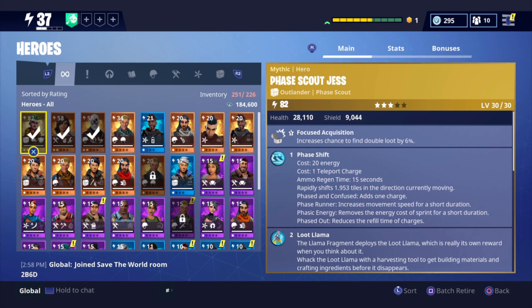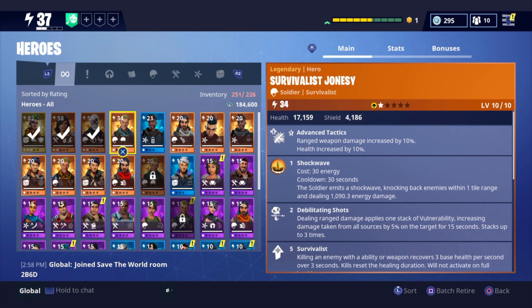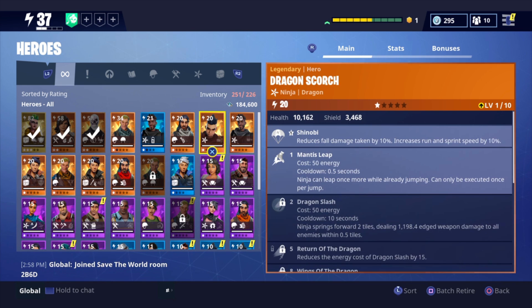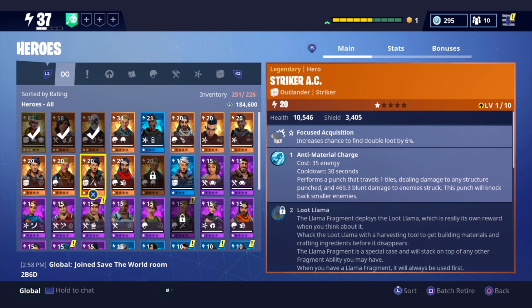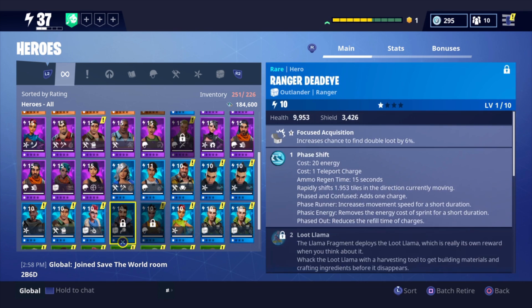Now let's go to Heroes real quick. I have Faced Scout Jess — my very first Mythic in this game, got it from a Super Hero Llama, pretty cool. We have Electro Pulse Penny, Trooper Jonesy which I actually use right now — he's Urban Assault so he's super good. Survivalist Jonesy — I think we have two of these. Right when the game first came out I used Blue Streak Assassin Ken all the time. Centurion Hawk, Dragon Scorch, Fleet Foot Ken, Striker AC, and Shock Specialist AC. Not too bad on the Heroes.